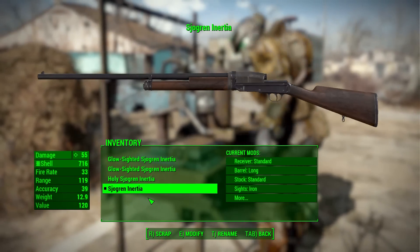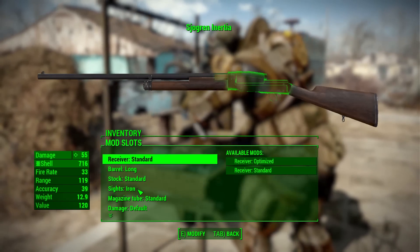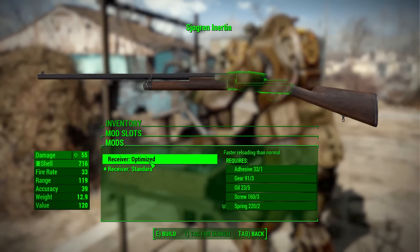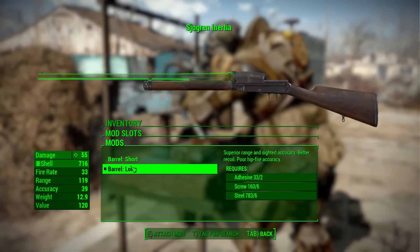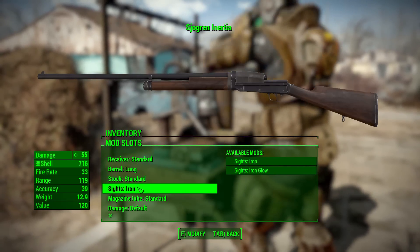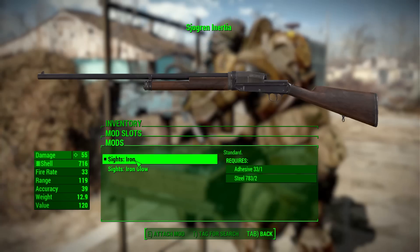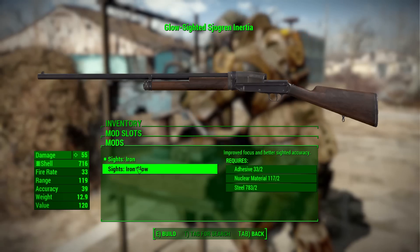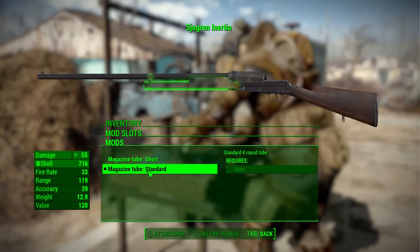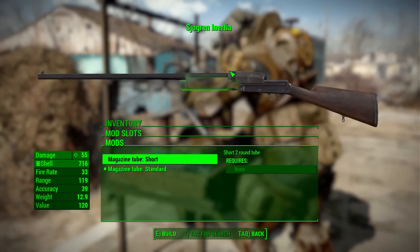The melee version cannot be modified, but the Holy Shogren and the regular Shogren Inertia share the same modification options. In receivers you have standard or optimized for faster reloading. Barrels offer a standard long or short barrel. Stocks give you standard or sawn-off. Sights are either an iron sight or an iron glow sight. The magazine tube holds four rounds plus one in the barrel for five total shots on the standard, or two plus one for three shots on the shortened version.